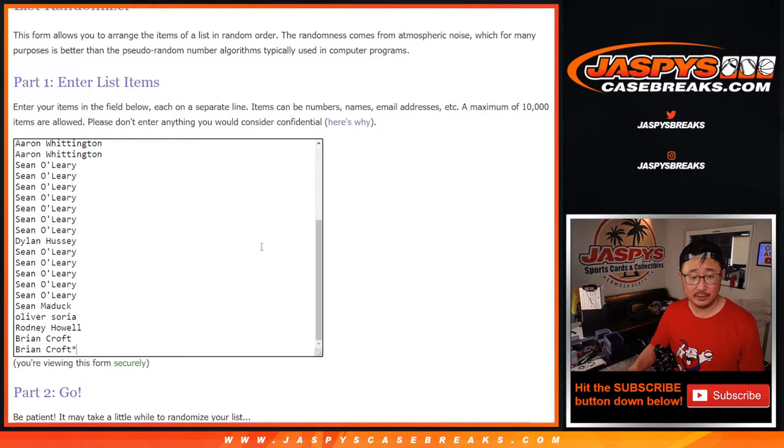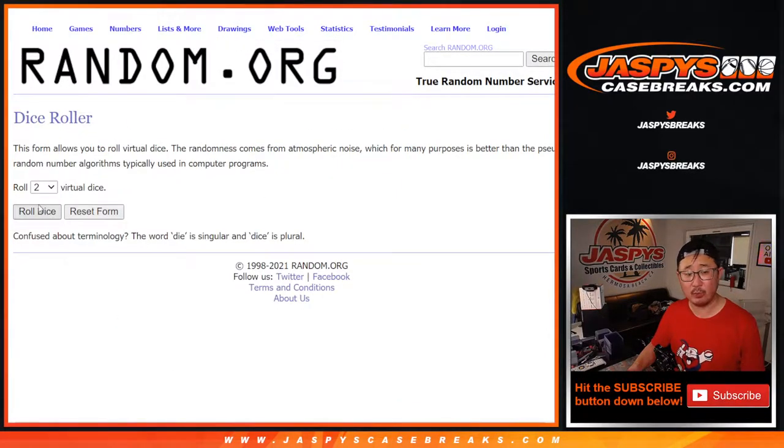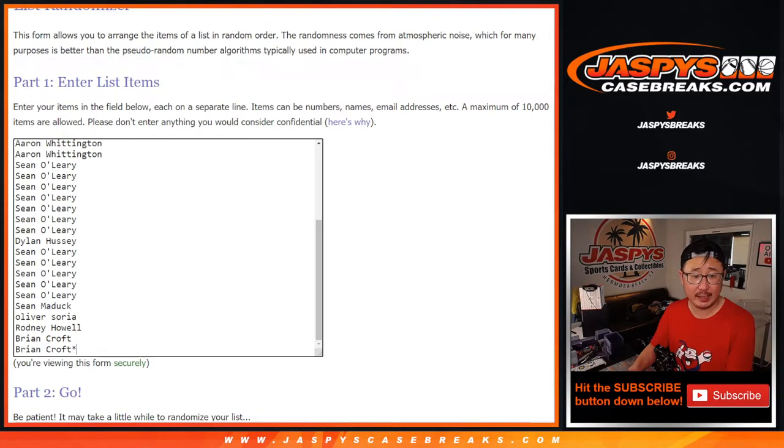Big thanks to everybody here joining me on a Sunday. There's all the teams right there, so we'll do the break itself first and then we'll use a different dice roll for the giveaway part. For the break, two and a six, eight times for names and teams.